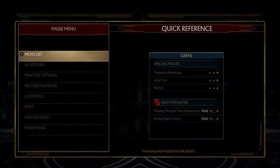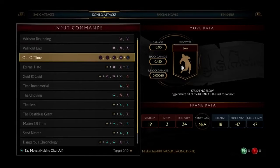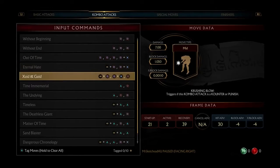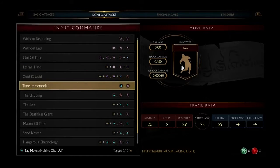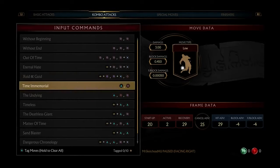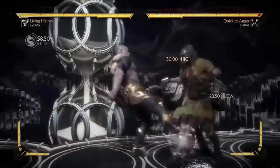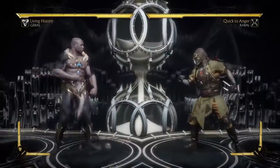Let me just have a look at the frame data on some of these moves. 1-1-1 is negative 7 on block. Decent, kind of safe. Unsafe. Unsafe. That's safe. But that's another one of those moves that doesn't come out on block - I'll check it out in a bit. Interesting. Both of these are safe. It starts off a high though, but it looks like this is gonna be a pretty important string.